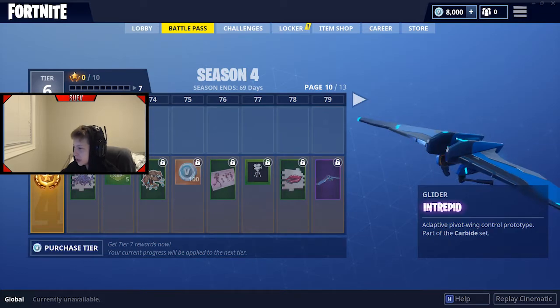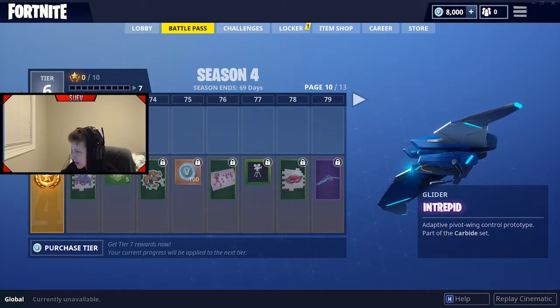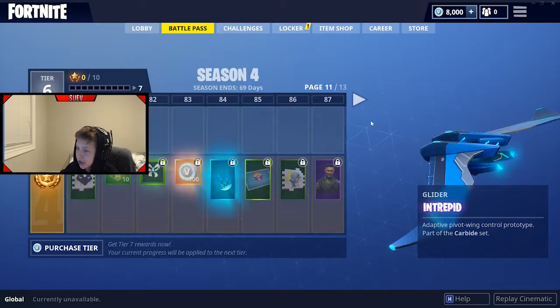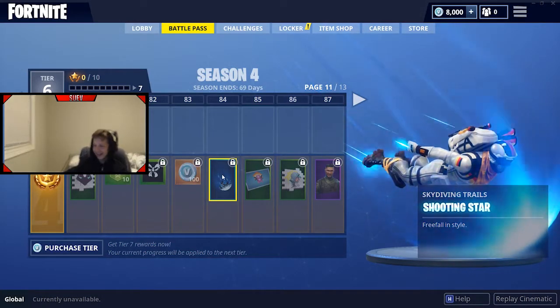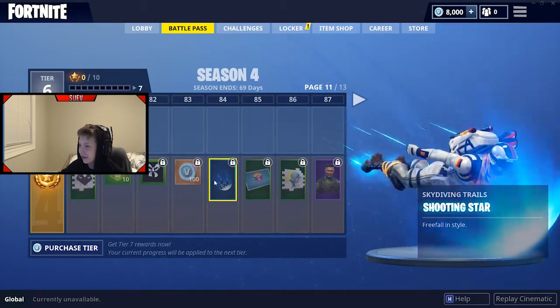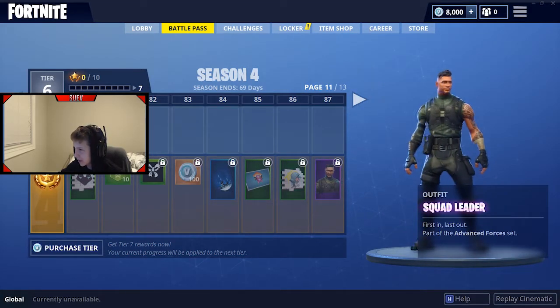Intrepid - another glider I think. Adaptive Pivot Wing Control Prototype - part of the Carbide set. Yep, this is a glider you can probably match with the Carbide skin. Shooting Star - that is definitely a sick skydiving trail, very unique. I actually really like that one. You're gonna see a lot of people using this one.